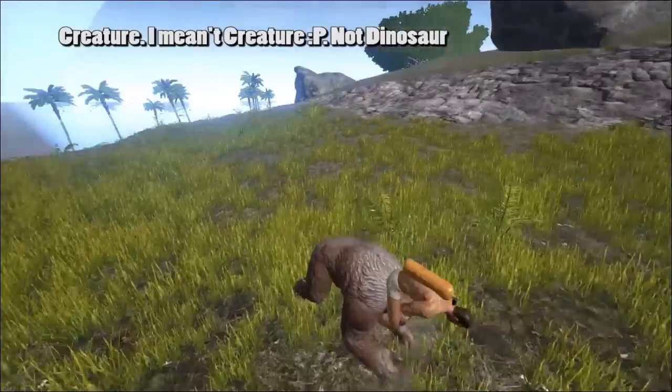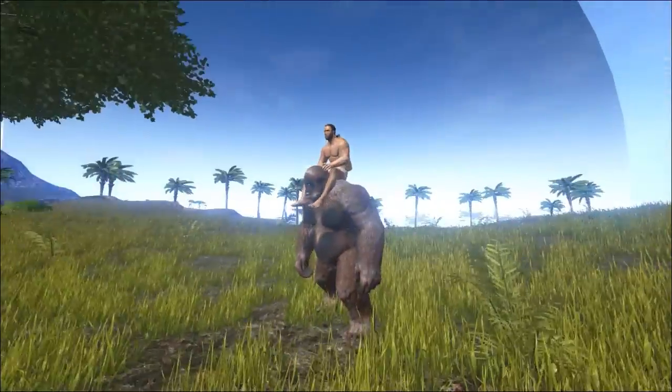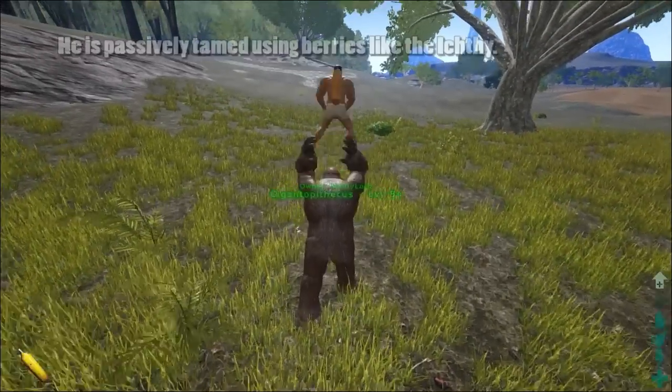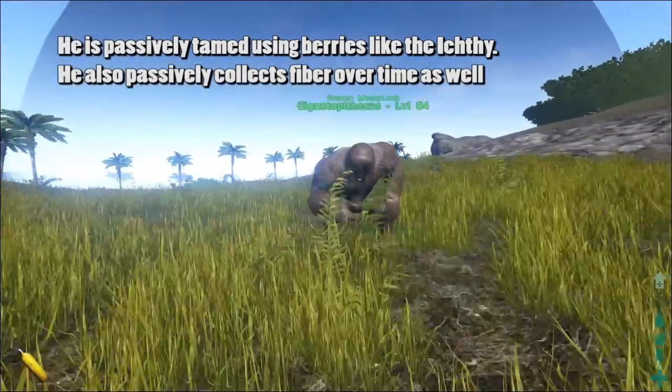He looks awesome. So you left click and he does some smashes and stuff like that, and he looks really cool. Then if you right click, he actually throws you — he throws you way up in the air, which is awesome.